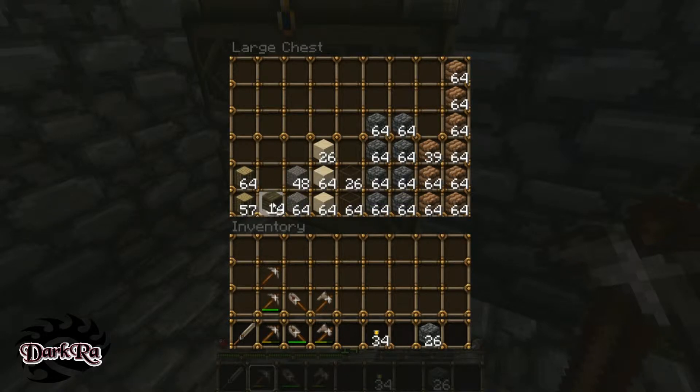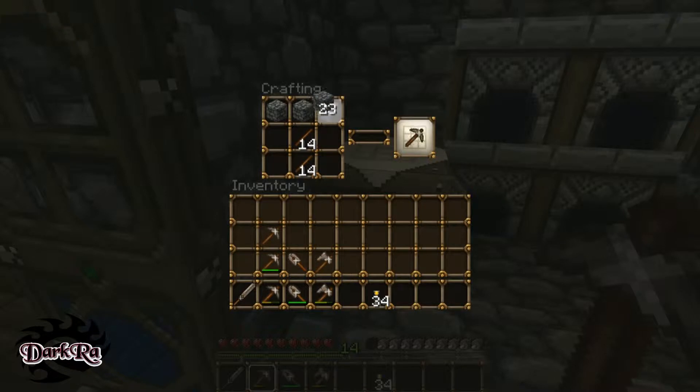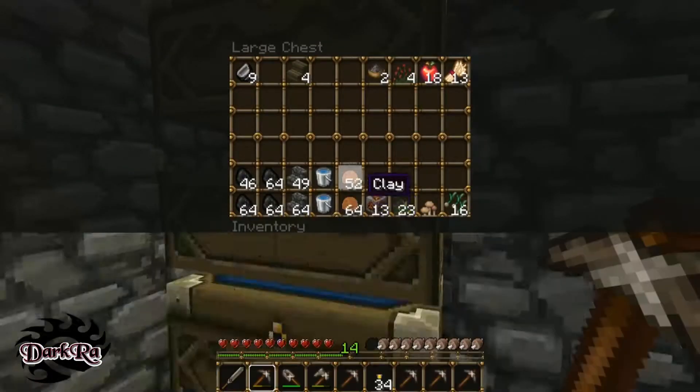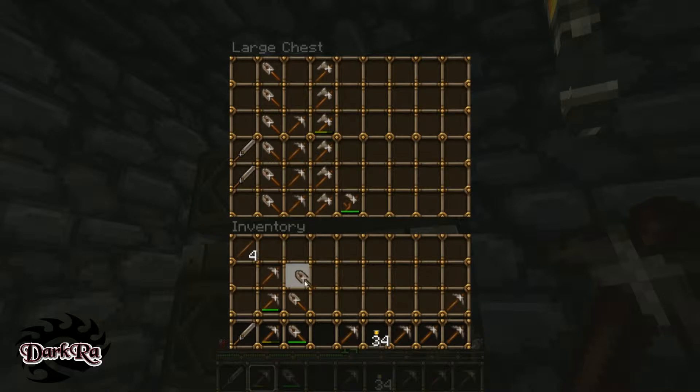I'll grab about that much wood, turn them into sticks, and make five pickaxes and five stone tools — whatever I can make out of that. I'm out now so I can put them away. I'm actually gonna put them all in here so I have extra supplies of everything. If I ever run out, I have some just in case. You can never be too over-prepared — let's just say that.